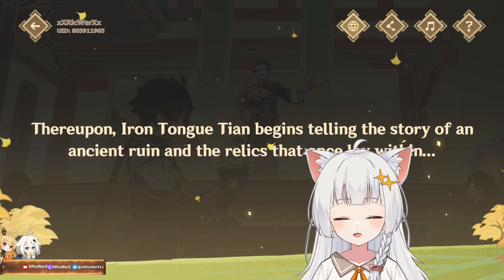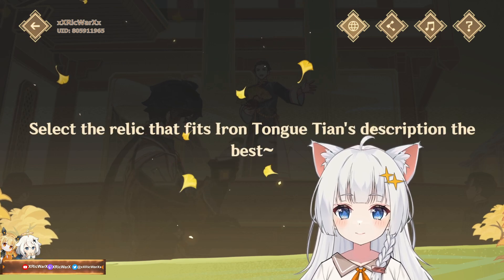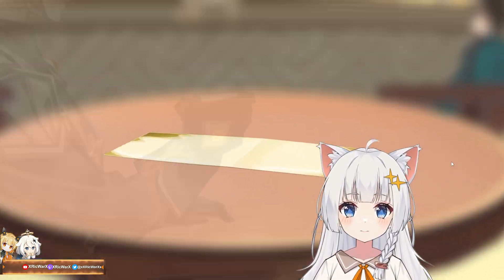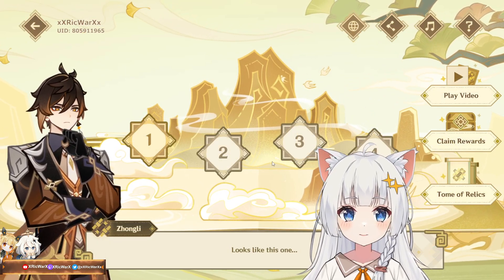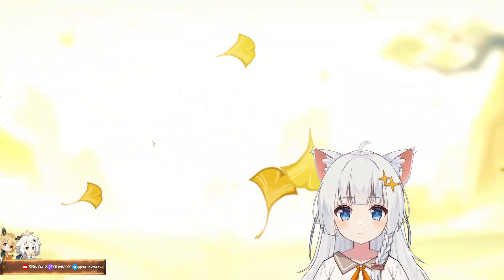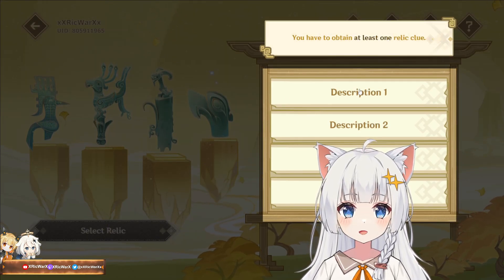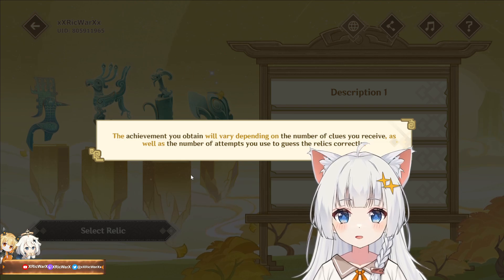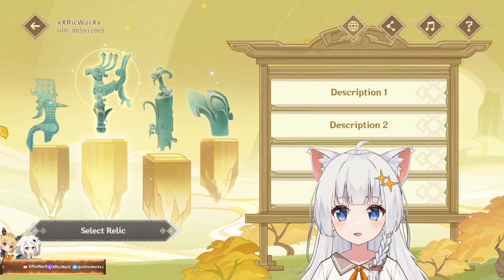Iron Tongue Tian began telling the story of an ancient ruin and the relics that once lay within it. You pick the relic that fits Iron Tongue Tian's description the best. We got four times to claim reward over here, and as you can see you're gonna get 40 primogems. To claim, you have to obtain at least one relic clue — achievements depend on the number of clues you receive.